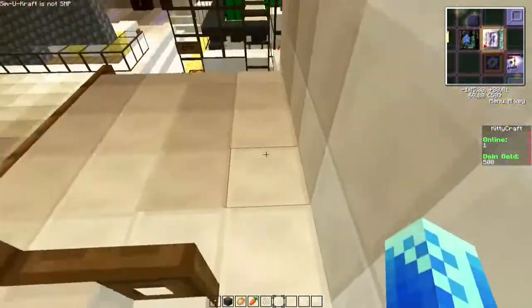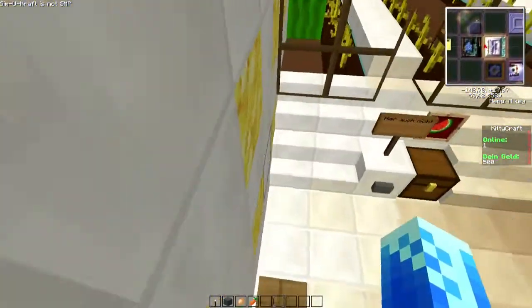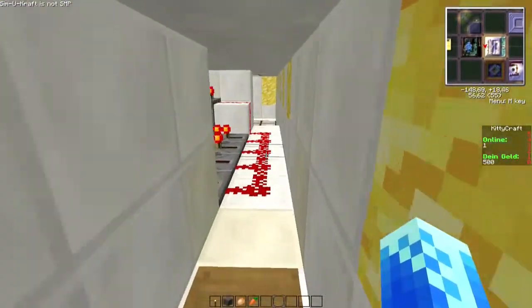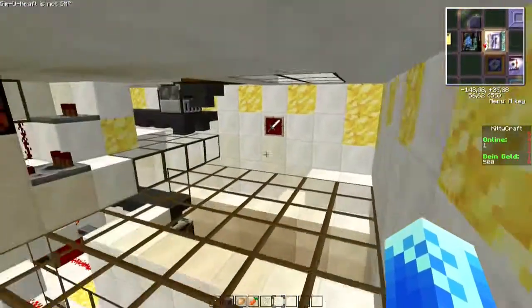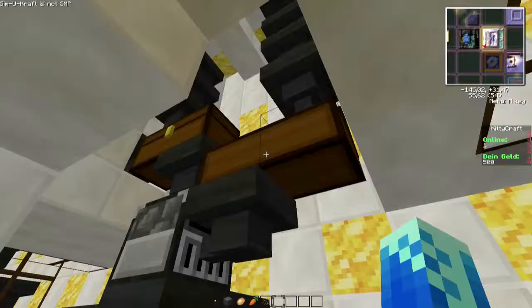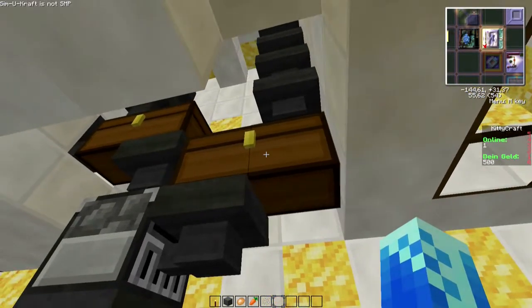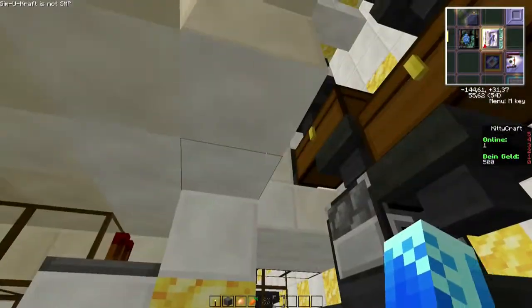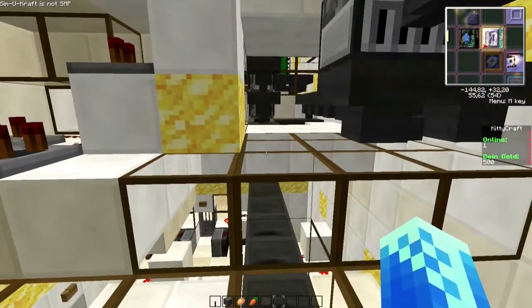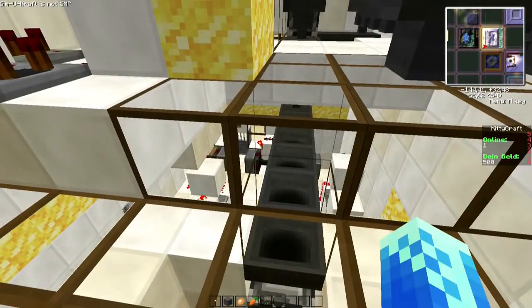Das Ganze kommt dann hier unten an, wird ganz normal über die Hopper in die Kisten transportiert. Sobald hier die Hopper halt eben voll sind, sammelt sich das hier erstmal in der Kiste. Sollte die Kiste irgendwann mal voll sein, sammelt sich das halt nochmal in den Hoppern. Gleich ist es im Prinzip hier unten bei der Hühnerfarm.